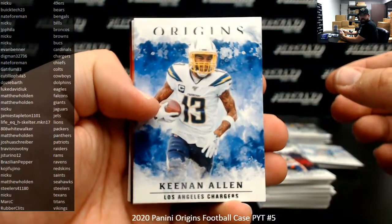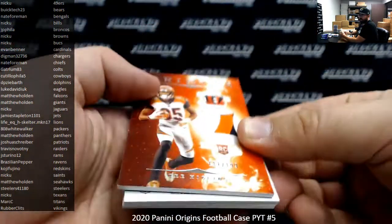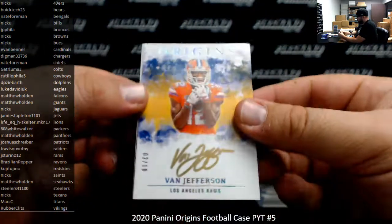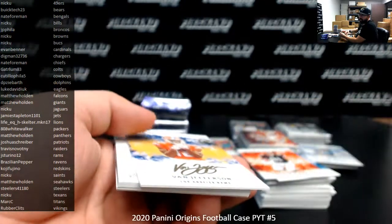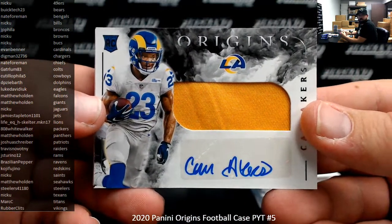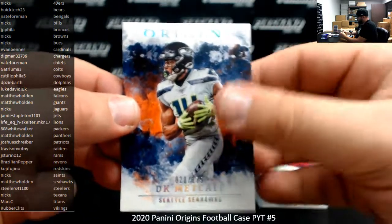Keenan Allen, Austin Hooper. T. Higgins rookie patch, number to 189 — Bengals belong to Nate Foreman. Rookie autograph Van Jefferson L.A. Rams, signed in gold ink, gold number to 10, two out of 10 — Rams belong to J. Sterino 12. Cam Akers RPA for the Rams, L.A. Rams again to J. Sterino 12. Marlon Mack to $299, DK Metcalf to $175.